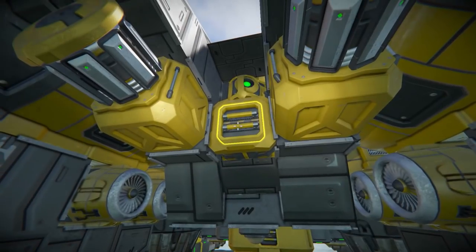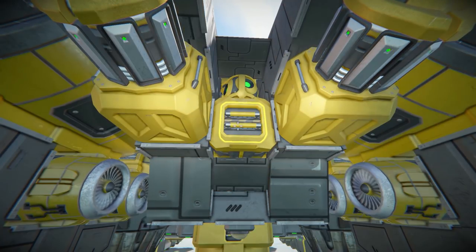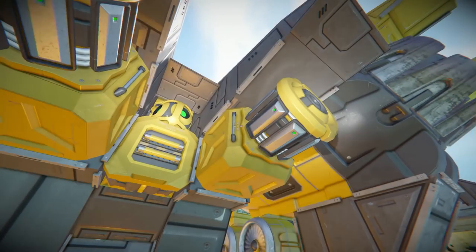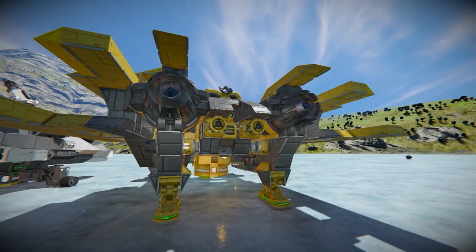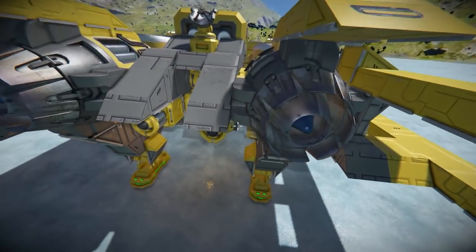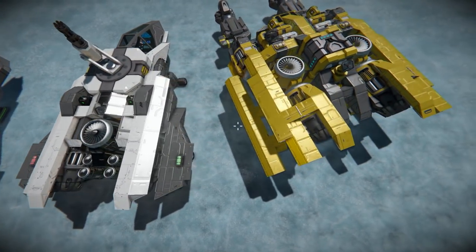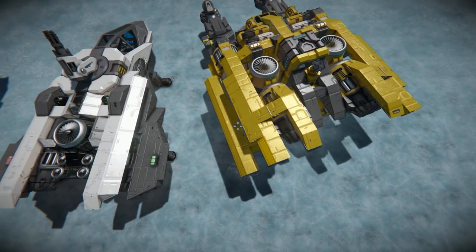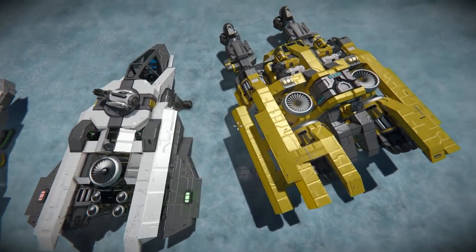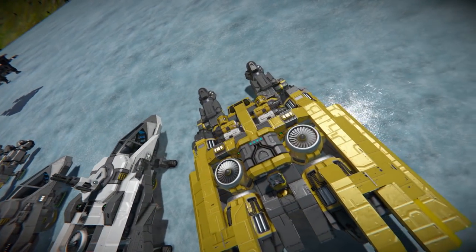Out the back we have the starter reactor - this is going to be a common design in a lot of our ships, having a reactor out the back so you can get it going and then dock it up to your base to charge the batteries. Heavy thruster design very similar to the scout ship - two heavy thrusters facing backwards, except this one is almost like a dual engine design where the engines kind of flow up and out.